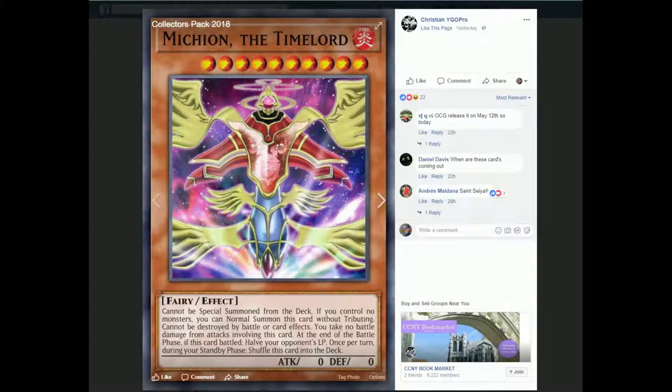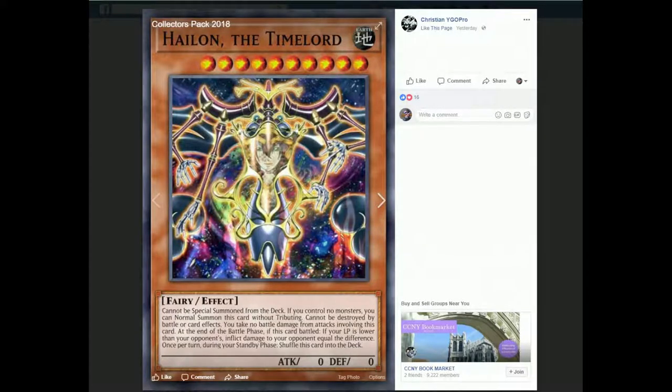There's one that burns, and then there's one that inflicts 1,000 every time your opponent draws a card, I think. Next, we got Hail, the Time Lord. It's got a little cute face on it. Can't be special summoned from deck, normal summon without tributing, can't be destroyed, take no battle damage. And at the end of the battle phase, if this card battled, if your life points are lower than your opponent's, inflict damage to your opponent equal to the difference. So if you're at a little deficit, you kind of even the playing field. That's pretty much all this one does.